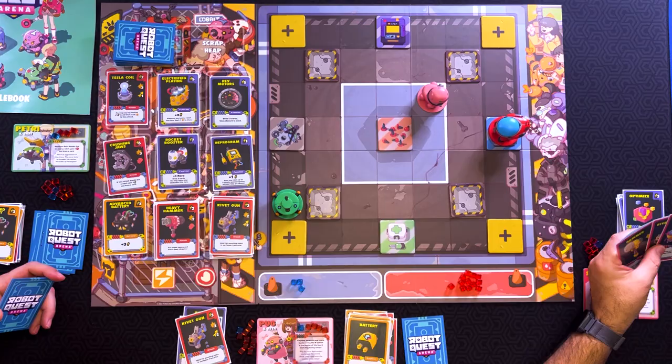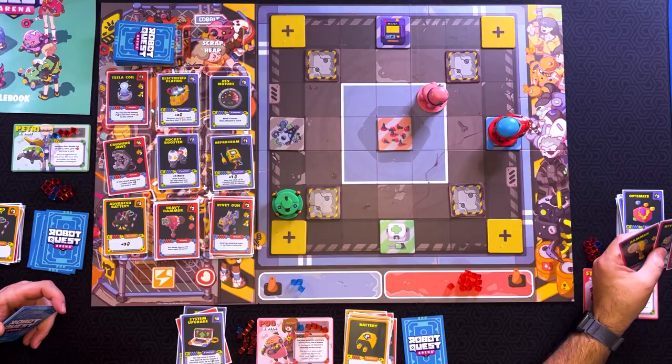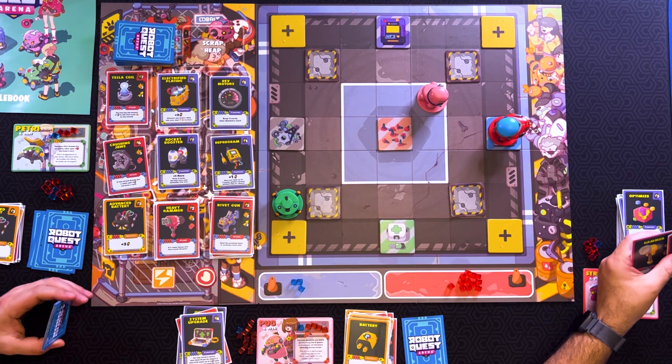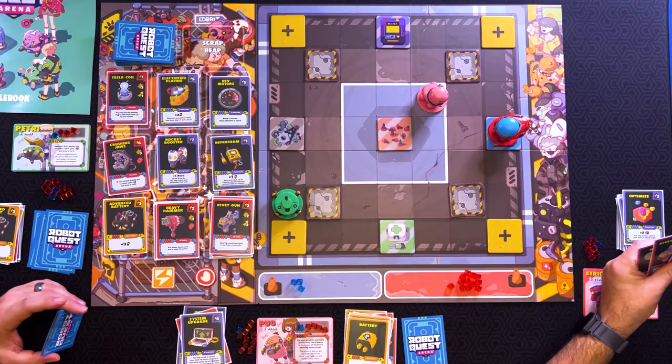I'm going to shoot you. For two. Because you have all the points, so obviously you've been shooting people. You can get another rivet gun, you can get the reprogram, or you can take the last advanced battery. Especially if you've been buying advanced batteries, it'd probably be good to take one. I've been taking. All right, fine — I will do that. And then you have a card in there that allows you to take a card from your discard pile and put it at the top of your deck.